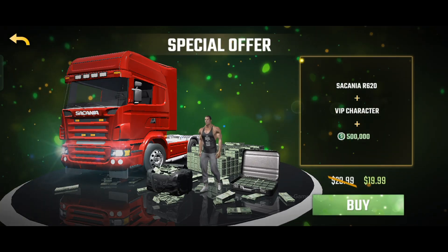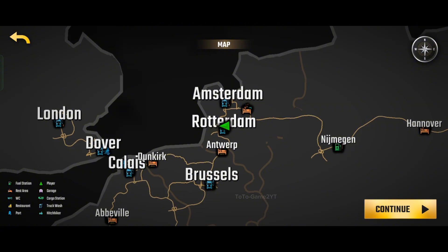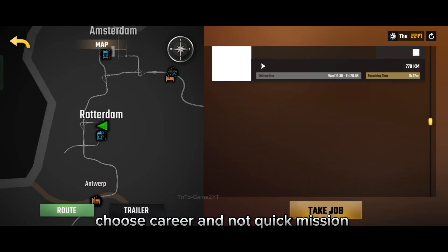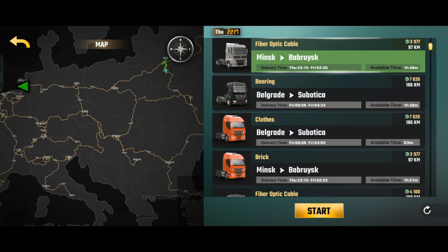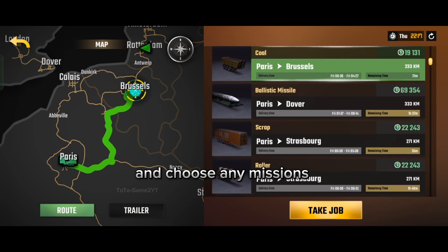Here are the steps. Go to Drive, then Missions. Choose Career and not Quick Mission, and choose any mission.